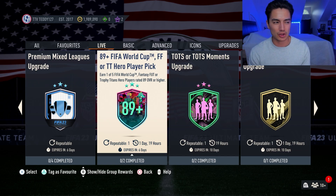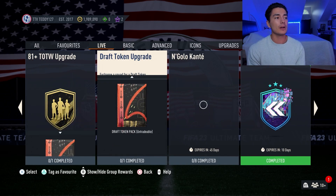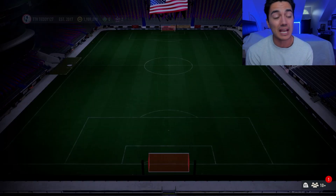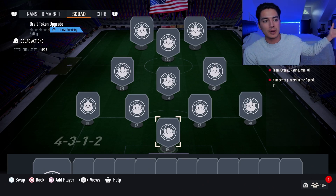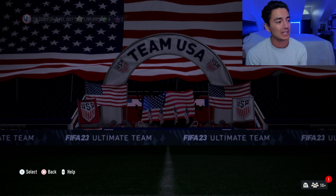Even the Trophy Titan heroes, there are a lot of bad ones. Kind of stupid from EA. But another SBC that I think is pretty solid is the draft token upgrade, refreshing every single day. And it's only an 81 overall squad, so it's very easy to do. You can just go do the 80-plus times three upgrade pack — it takes six gold commons and you'll pretty much just be crafting this.